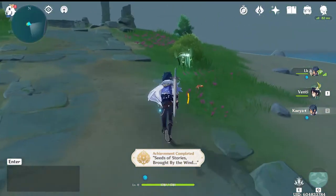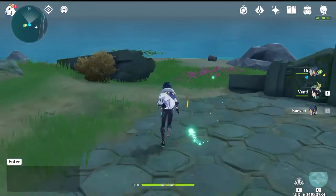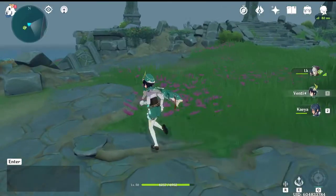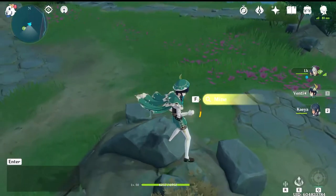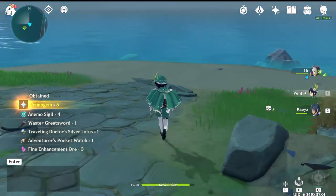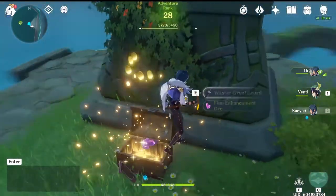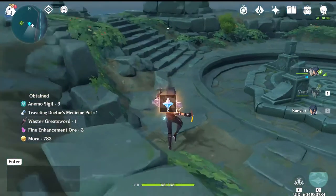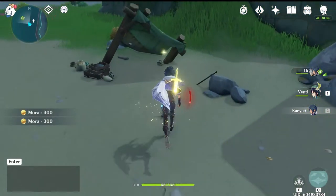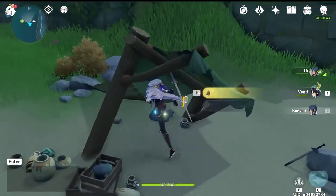You get an achievement just by stepping on the island, and if you pop over to the left right when you arrive, there will be an exquisite chest right there to open. A little bit behind where that one was, there is a mining spot and when you hit it there is actually another exquisite chest there as well. The next chest is just a common chest on the left side of the sundial, and on the right hand side of the beach there will be a little abandoned tent with things to investigate, giving you some mora, some iron chunks, and a pocket watch.